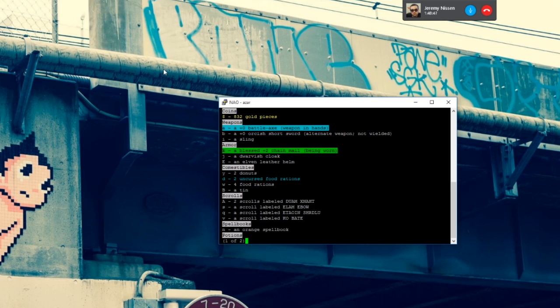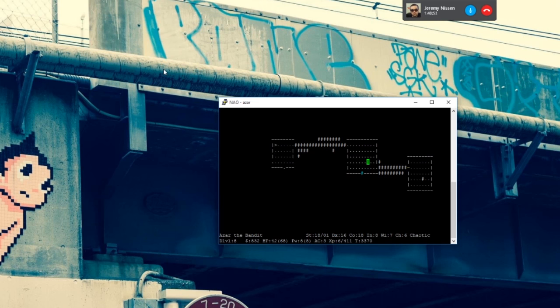You unfortunately have not found an altar yet to identify stuff — or at least to curse-test your stuff. There are other ways to do so, but I kind of wanted to see if you'd happen across a natural occurrence of that before I just told you. So we'll see what happens.